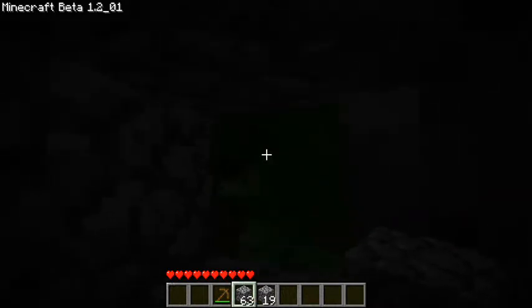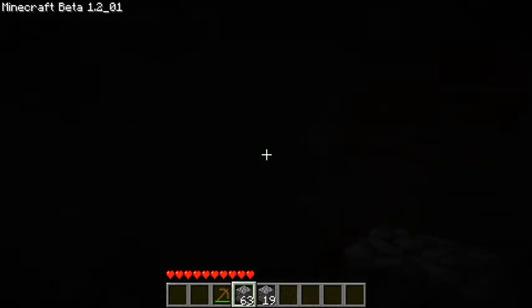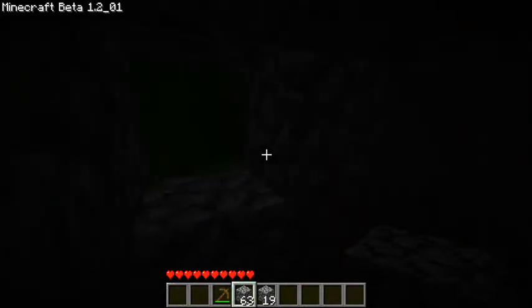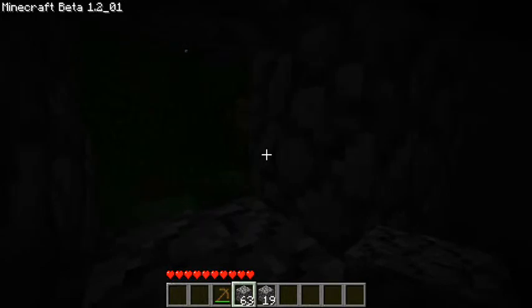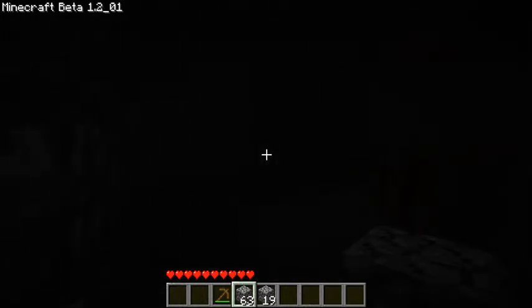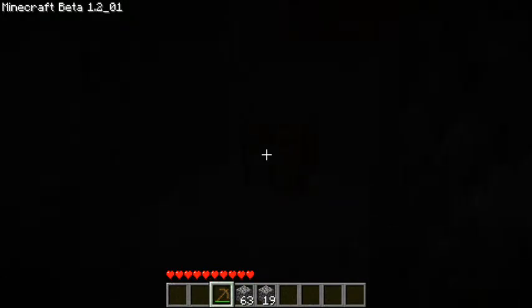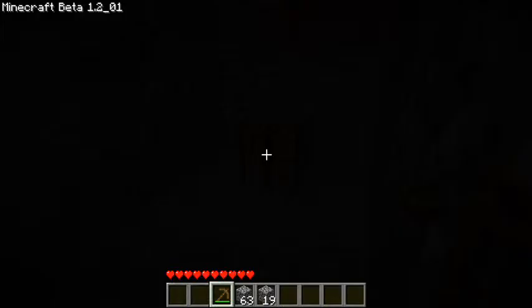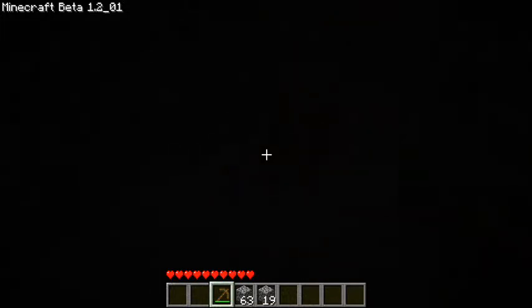Anyway, right now it's night time — our first night. We're pretty safe in here. As you can see it's really dark and you probably can't see much on your screen, I'm sorry, that's just what night is without any light. I couldn't find any coal to make a torch, so I just kind of wanted to show you what else you can do here with the wood that we have. This is still going to be my little home, so I'm going to move my workbench and then we're going to make a chest.